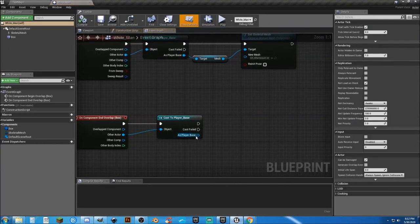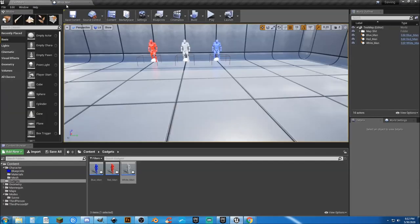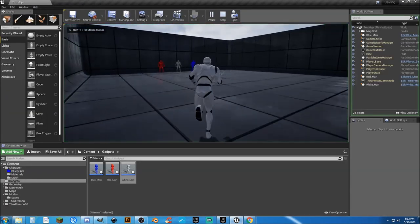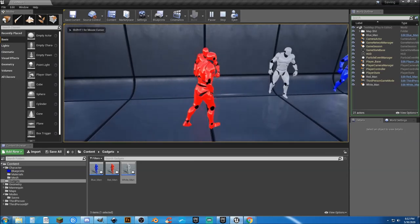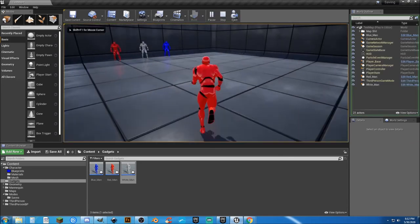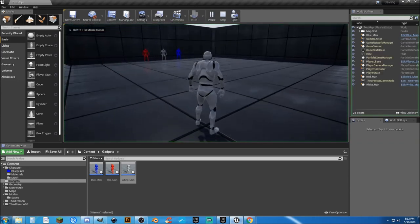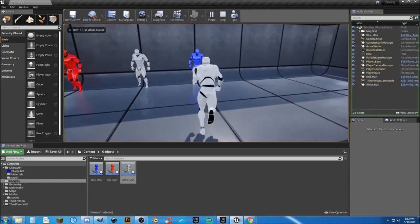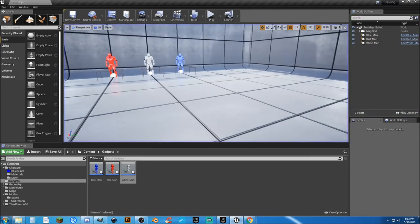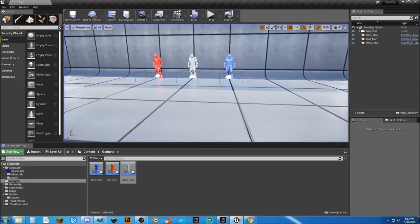We'll go back to white and do the same thing. Make sure we close that. We'll go in here and play now. We're our white character. If we come over here and say we want to be red, as soon as we leave, we exit the game, come back in, and we are the red character. We want to change to white — no problem. If I exit and come back in, I'm the white character. And we come back in here and play and we are still the blue character. That's how you can actually save your game to keep the information that you want to save.